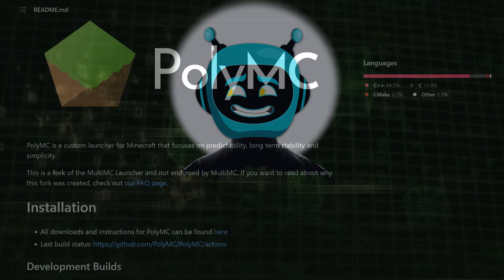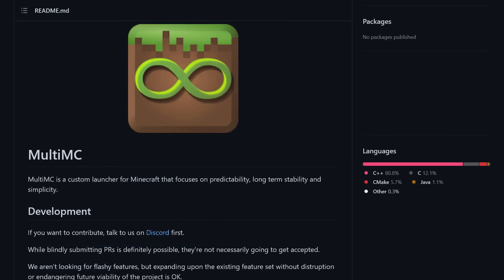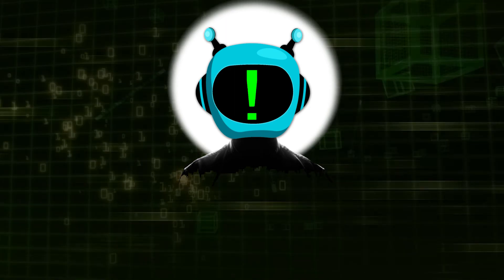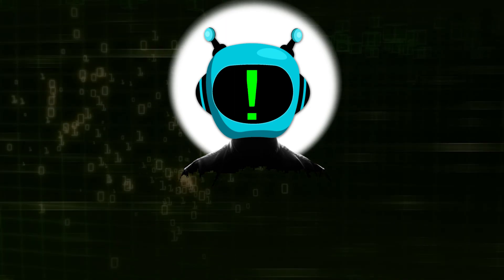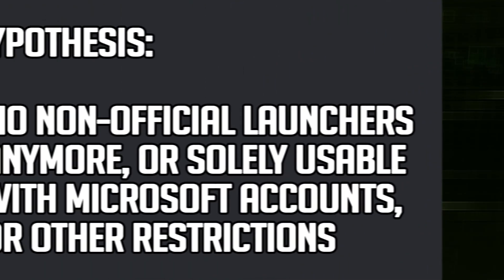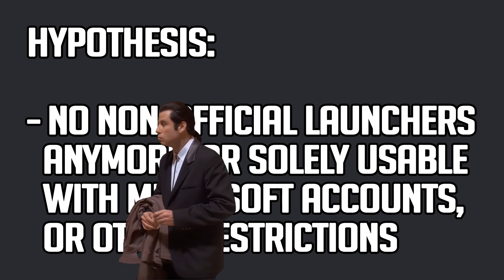At this point in time I can only point you towards those two launchers I mentioned. Beware of other unofficial launchers — I don't know them or what they contain. They might be harmless, or they might not. Also be aware that at some point in time, external launchers might cease to exist altogether, or might be solely usable with Microsoft accounts.